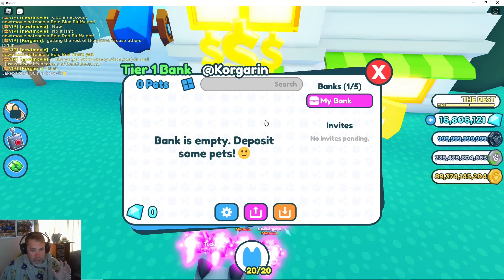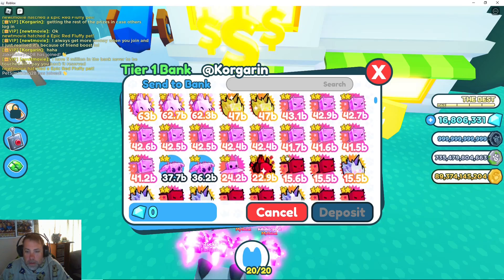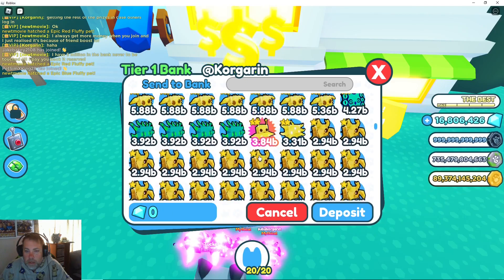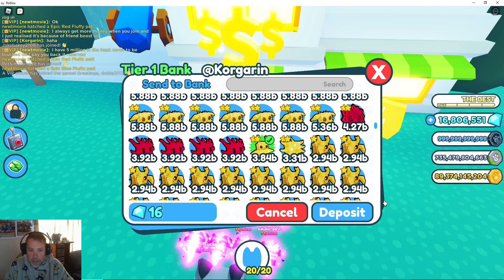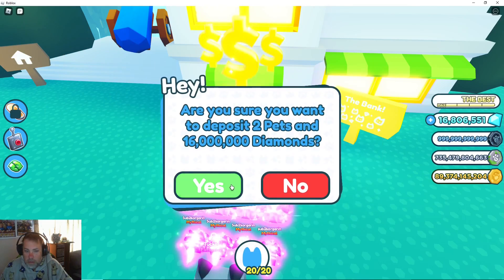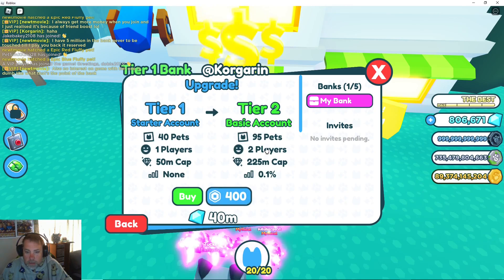I've just realized how ridiculous I look with this hoodie on in the video - bear with me, it is one of the quirks of Australia. It's summer but it's freezing. All right, bank is empty - deposit some pets. Let's deposit some gems - 1, 2, 3, 4, 5, 6. Deposit success. My bank has two pets. Settings - next to upgrade it in Robux. Starter account: one player, 15 million cap, 225 million cap, and 0.1 percent interest.